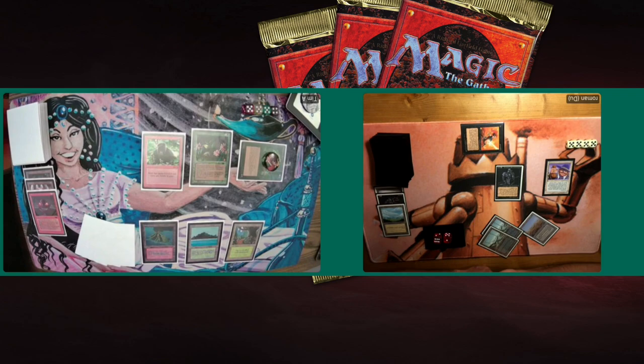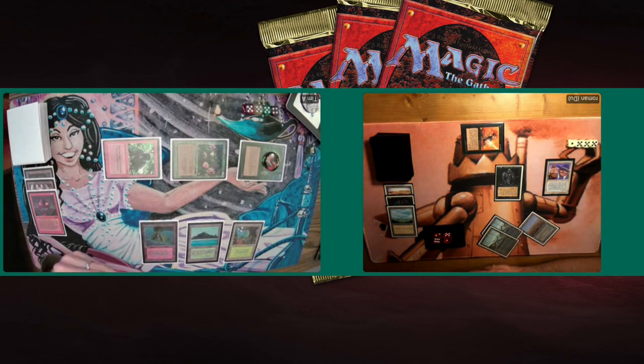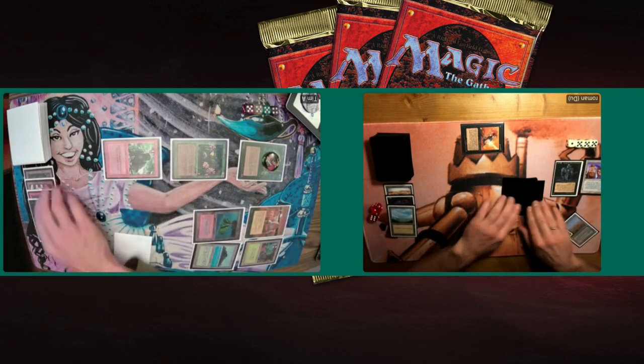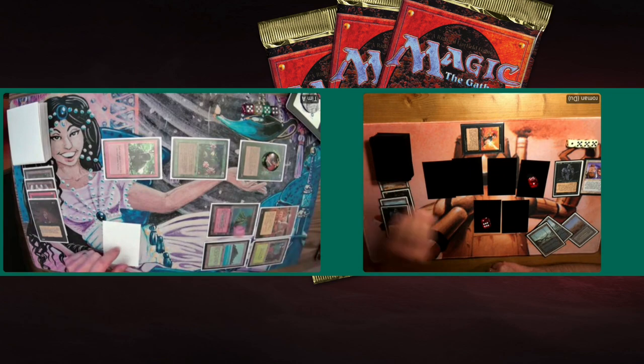The Erhnam is still being tapped down by Paralyze — that's doing a lot of work. Tim attacks with both creatures. Roman just takes the four points of damage, dropping to 16. Tim plays another land and then a Mind Twist for three. Tim takes a damage from City of Brass dropping to 18, but takes out three cards. He's going to lose a Hippie and a Serra Angel — those are good cards because they're not basic lands. That Serra Angel could have been a problem for Tim.